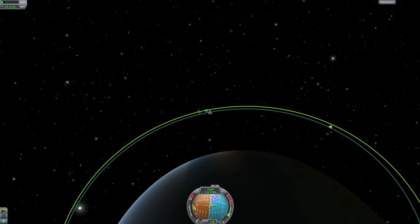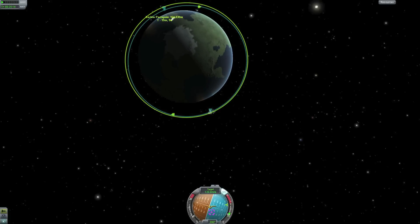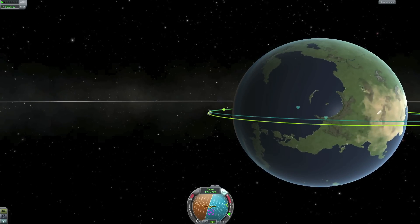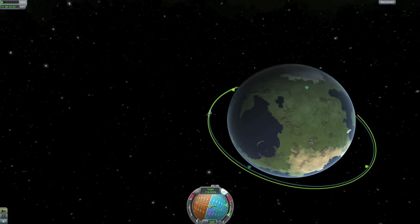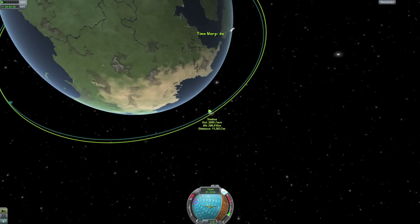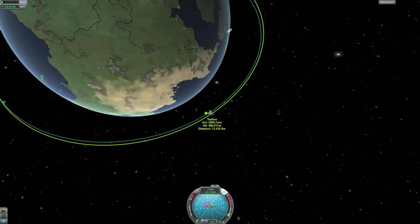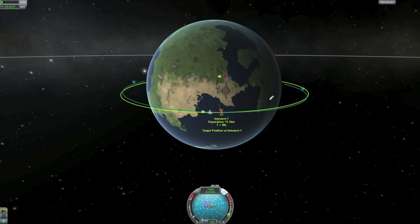Turning around. The nav ball has gone into target mode so I can't see the direction of travel, but I know it's about 90 degrees. Burning the RCS to correct that, and we have to close this inclination gap at the ascending or descending nodes. Hopefully I won't pass the station — maybe the difference isn't too bad. About 10 kilometers, so I'm burning toward the target, watching the intercept points. I think intersection point one will be the best.